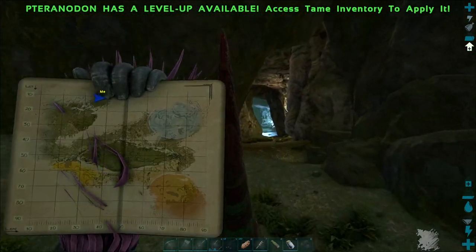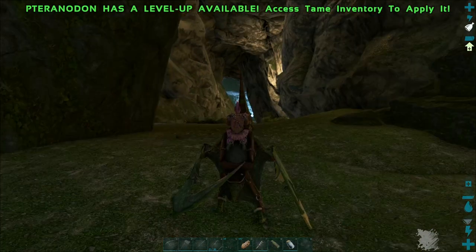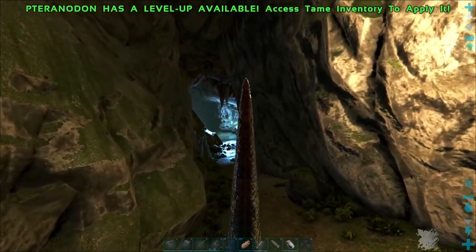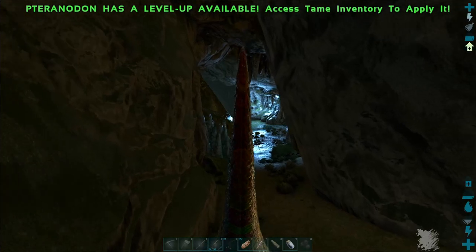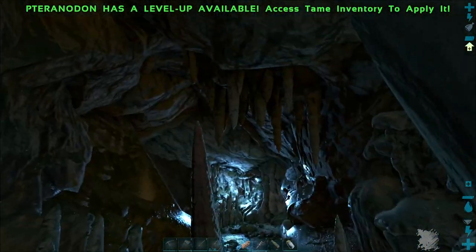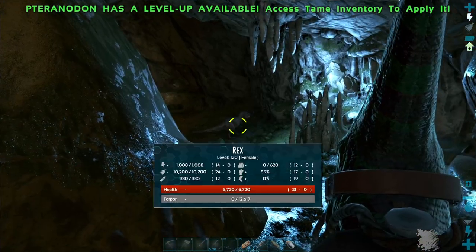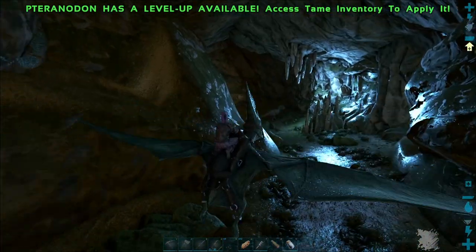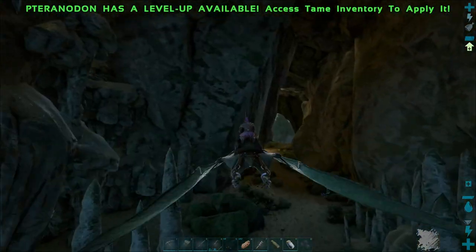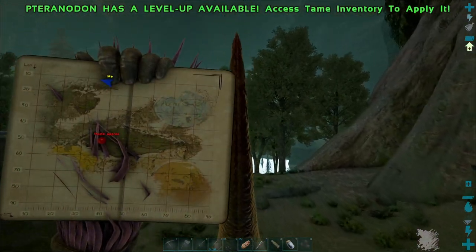Is this the entrance to the cave? I wonder — where at the end you can fight the forest titan. Don't see any stuff but it looks like a cave. Yeah, I mean there's a rex just standing there. Is there another one? Not gonna go there — I think this is the cave, so I found the cave.